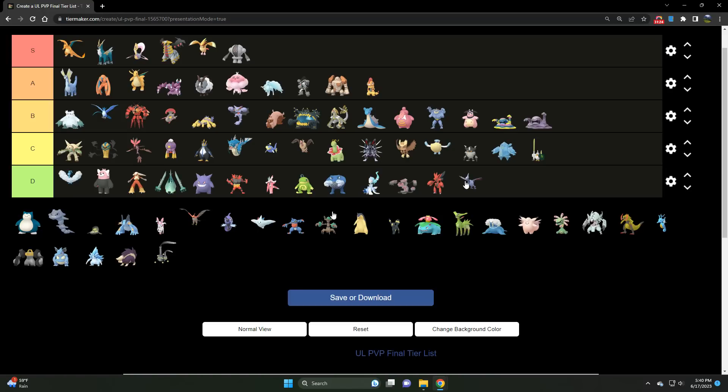Moving on to Skarmory — much like Celesteela, there are just better Steel/Flying types to use in the meta. It comes in well below the CP limit but the stat product is very impressive. It just runs Air Slash, and anything that runs Air Slash is not going to be top tier. The minute they buff Air Slash we'll revisit it, but for now it's not the top tier Steel or Flying type.